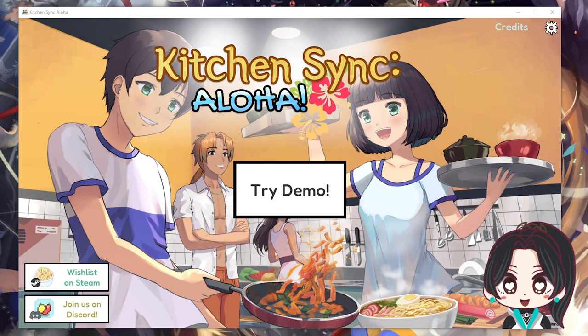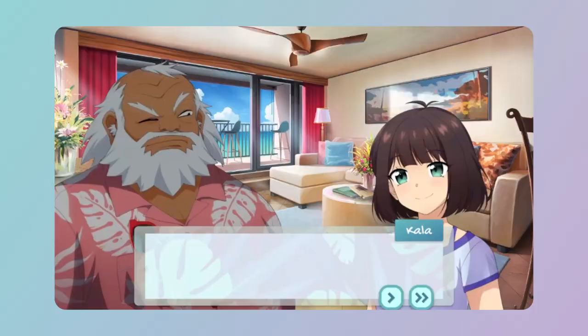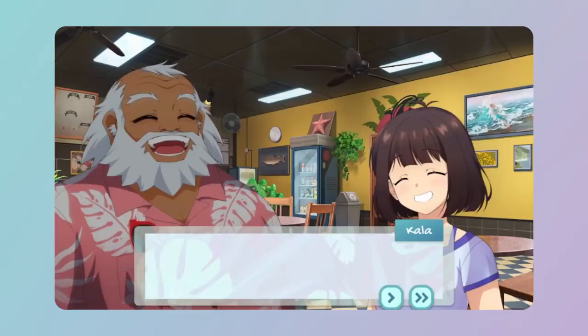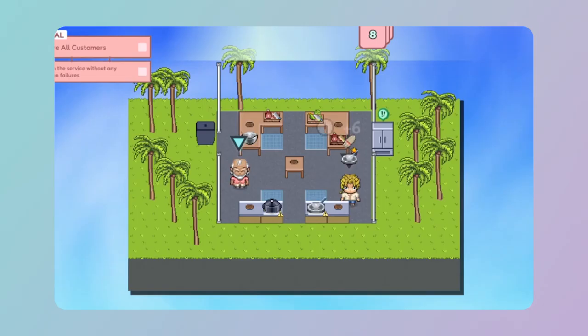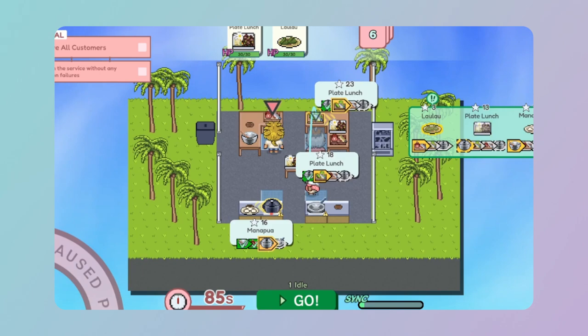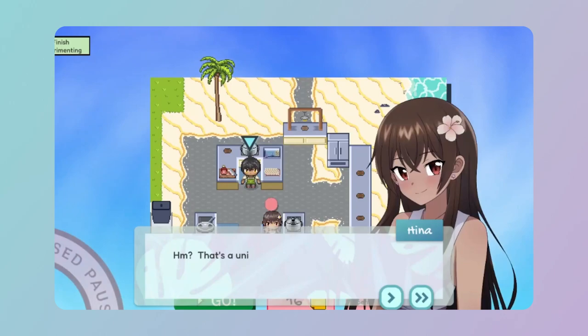It's just the demo so it's not full screen on my end, so you might see a little bit of my background. If you are unfamiliar with Kitchen Sink Aloha, this is a single player cooking simulation game with a little tactical RPG twist to it. If you're familiar with games like Diner Dash — I definitely have played it on my phone — this is going to be fairly similar, except the timer can actually be paused so you can take some time to breathe and not panic about rushing through everything.